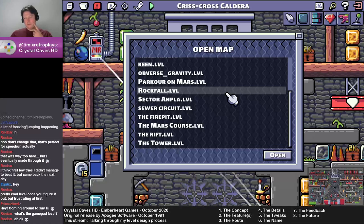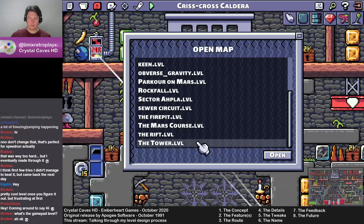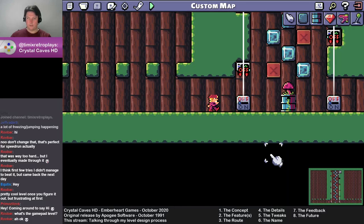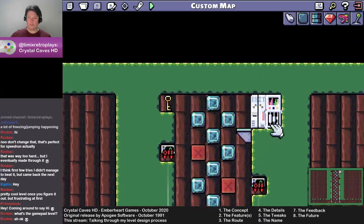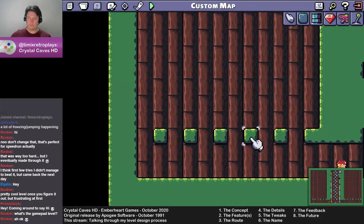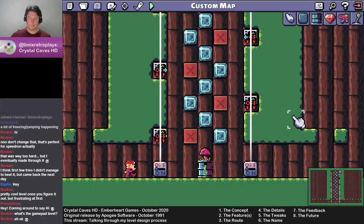I'll give an example of those sort of half ideas — that will be the tower. This is absolutely obviously not a complete level. With these blocks I got to about the middle of the thing, and then I wanted to have these platforms that only moved in a certain area.